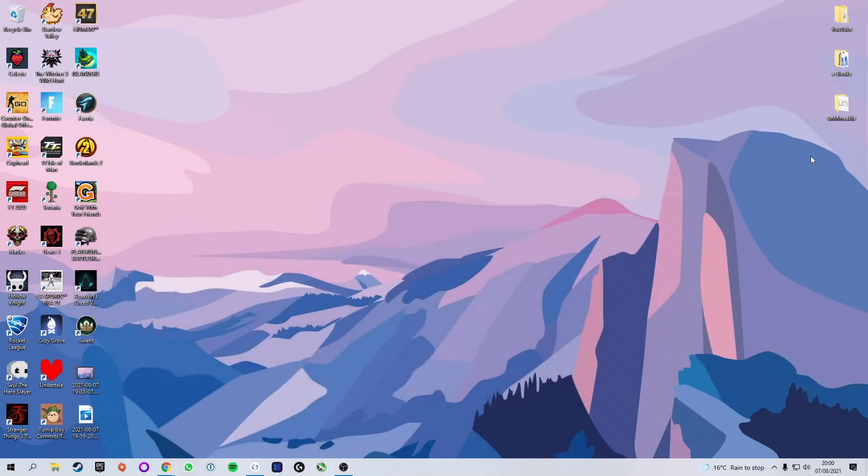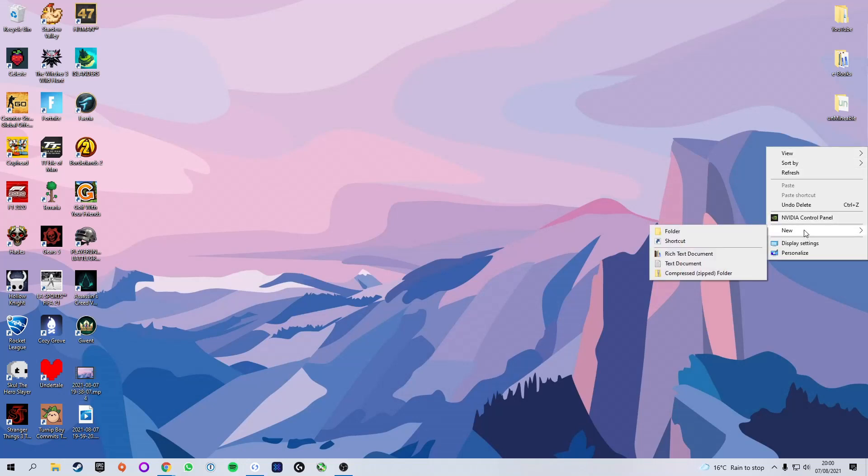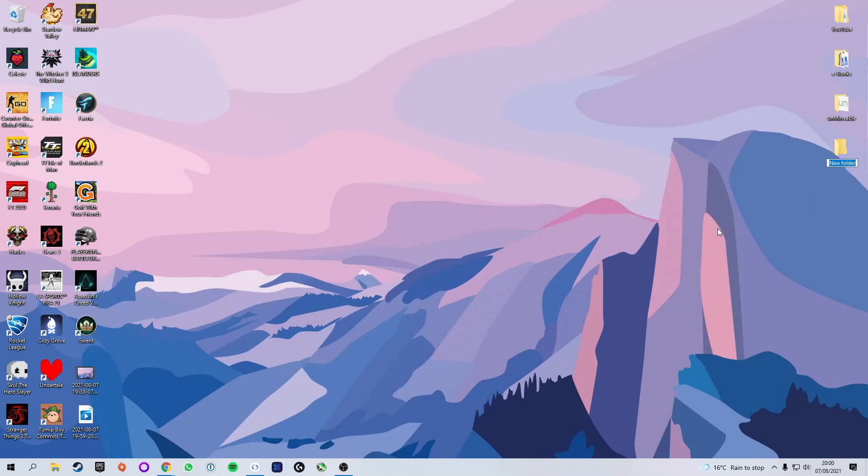The next step is we need to make a folder which is going to contain the mining software. You're going to right-click on your desktop, press New, and then Folder. You can call this folder whatever you like, but because we are working with the NB Miner mining software, I prefer to name it NB Miner — just keeps things simple.